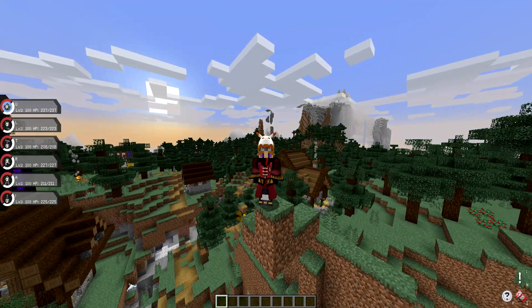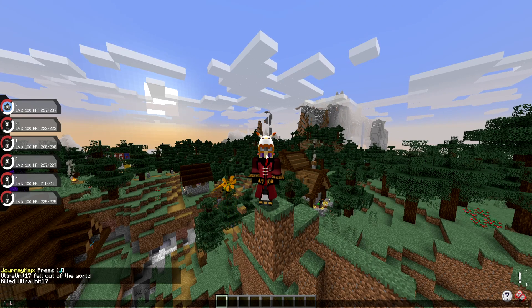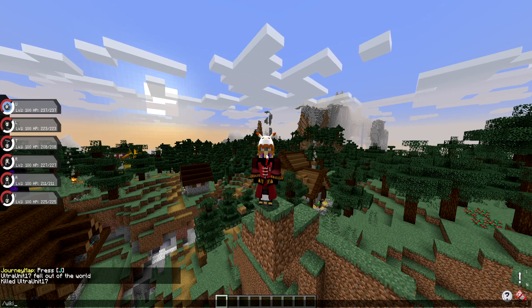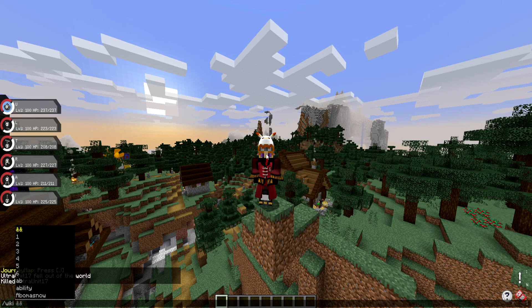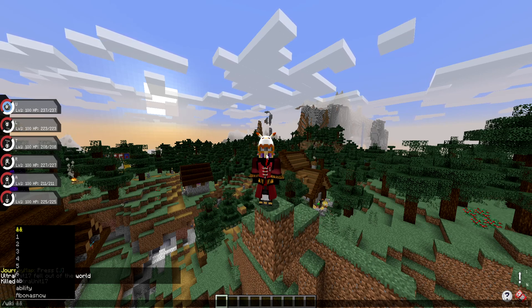Also shoutout to the mega Beedrill staring at me down there. So to start things off, how you do this command is you type slash wiki in your search bar. Keep in mind this might be disabled on servers, but if you're playing with friends on a local world, your own customized server, or just in single player, this command will work. So slash wiki space, and you'll notice immediately a tab comes up with numbers and then it starts saying things like ability or Abomasnow, etc.